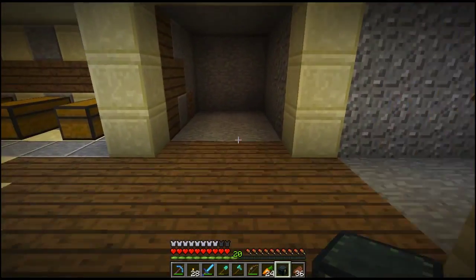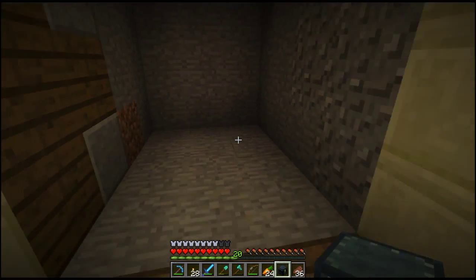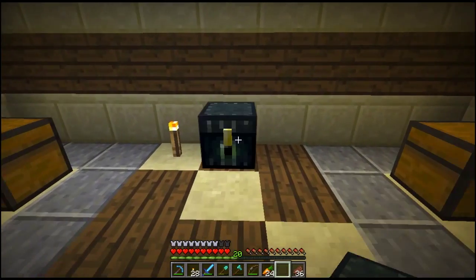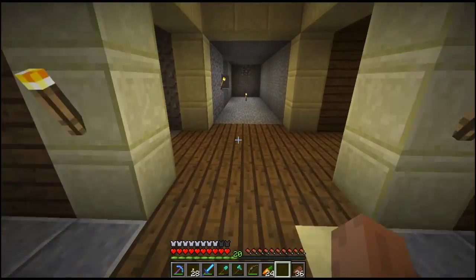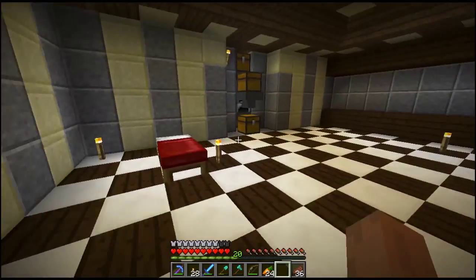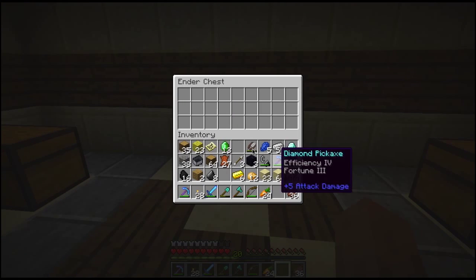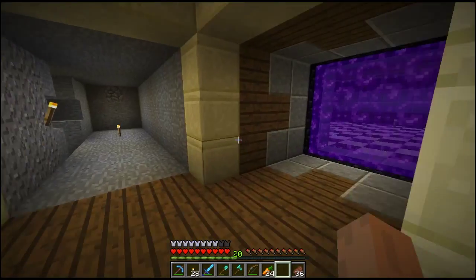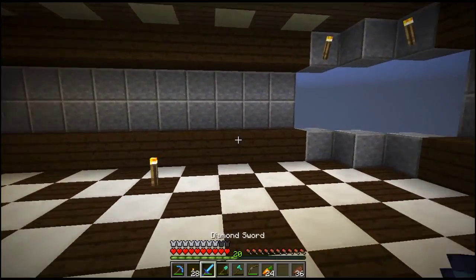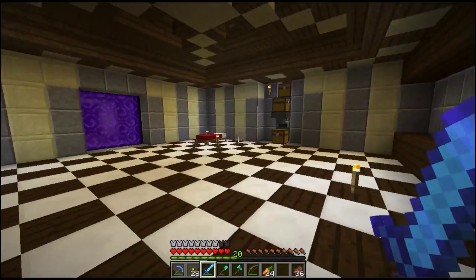I'm not sure where I'm gonna put the ender chest. I guess we can put it right here at the end of the hallway for now. I'll put the diamonds and some emeralds in there and the rest of things later. We also need to go kill some more endermen — probably do that in another episode. This episode we've mostly taken care of the things I wanted to.